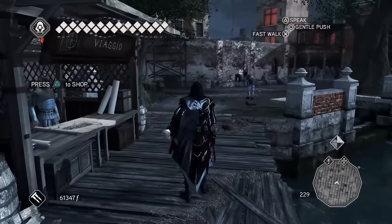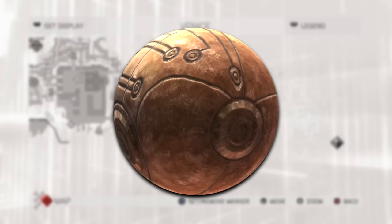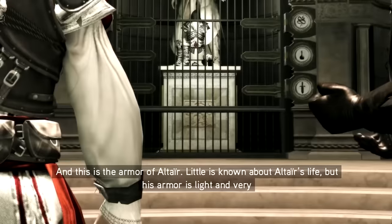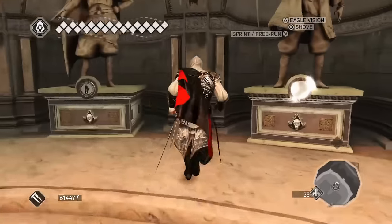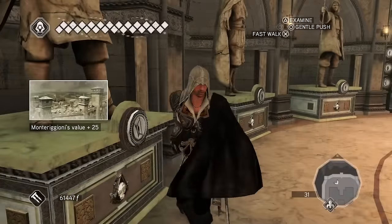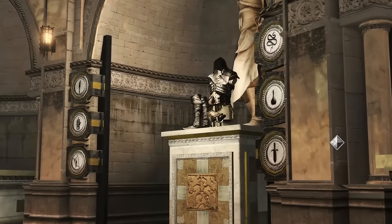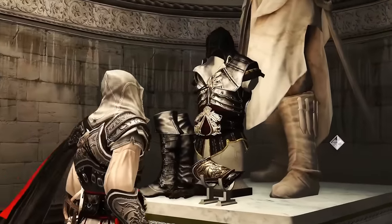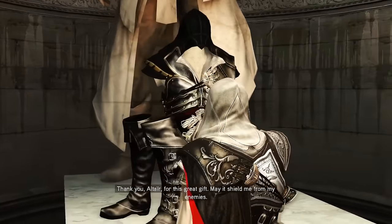The armour itself has quite a deep lore meaning behind it. Altair crafted it using the Apple of Eden, managing to make it super light whilst also providing a lot of protection — just as Mario Auditore said when he gave the tour to Ezio. If you wanted to get this armour, you'd need to complete six Assassin's tombs scattered throughout the game. In my opinion, there's no other unlockable outfit in the entire series that surpasses the Armour of Altair.